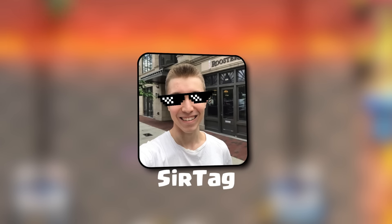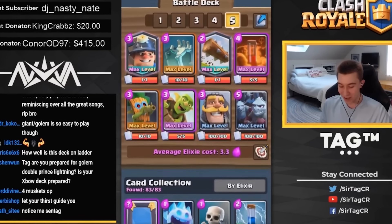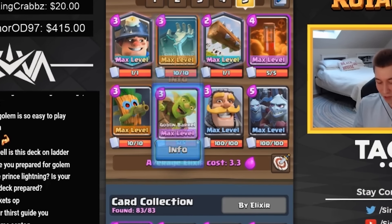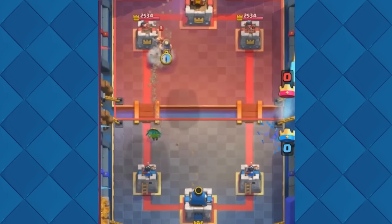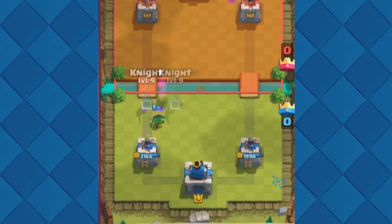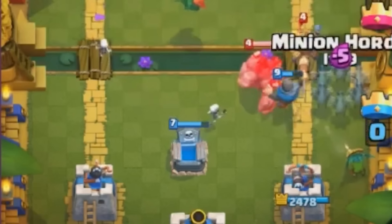Morten and Surgical Goblin weren't the only ones who showed how powerful the Dark Goblin could be. Well-known YouTuber Surtag also started asserting dominance with a variety of Miner and Logbait control decks. Surtag's success with the Miner and Dark Goblin combo further solidified the effectiveness of this strategy in the Clash Royale meta, encouraging even more players to adopt similar tactics. This surge in popularity of the Miner–Dark Goblin synergy showcased the versatility and impact of these cards when used strategically in combination.